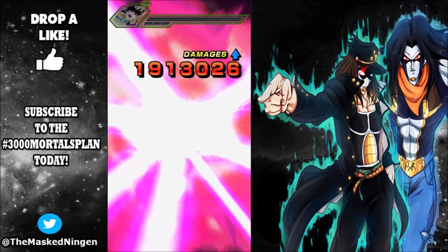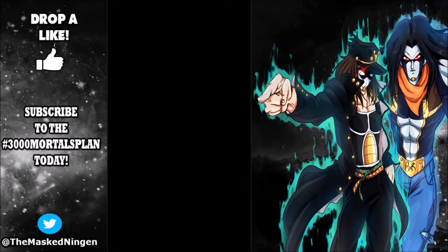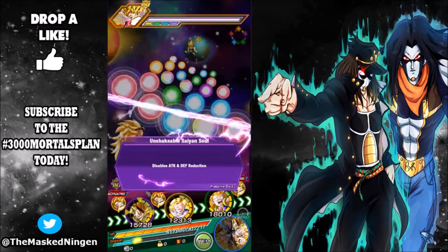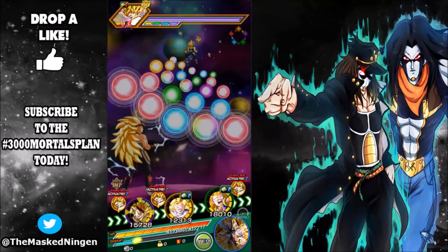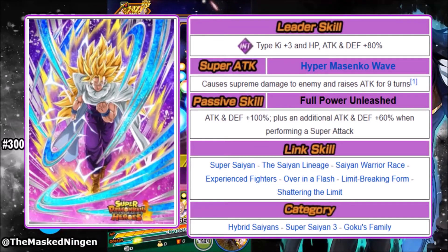His Dokkan Awakening is super impressive — pretty decent start. Let's bring up the overlay now and go over what he does. This is 'Unmeasurable Super Combat Power' Super Saiyan 3 Gohan Teen — the awakened version. The awakenings are all in the database now and shown on the DBZ Space schedule, so it's pretty much 99.9% confirmed we are getting this unit.